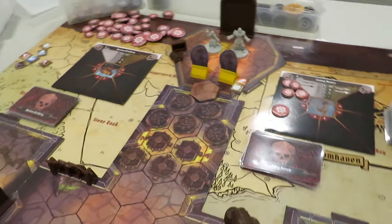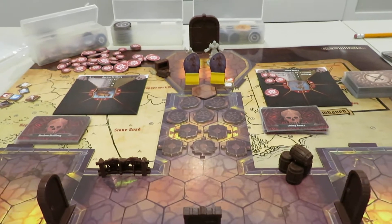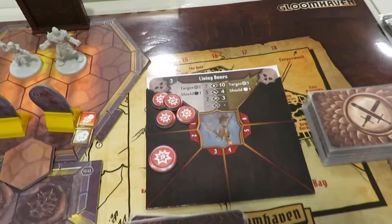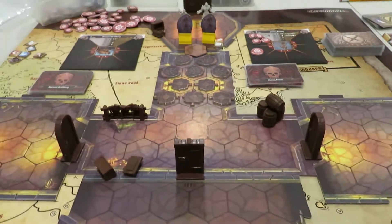Hello and welcome back to Rolling Solo. My name is Adam Smith. We are playing through the Doctor's Lab and this is an interesting one. So far we've got about almost half the damage on two Elite Skeletons, so we did okay in the first part here.